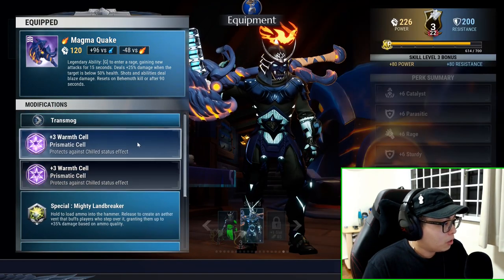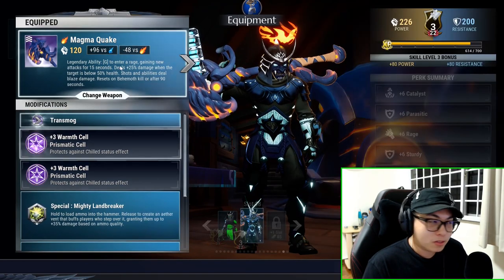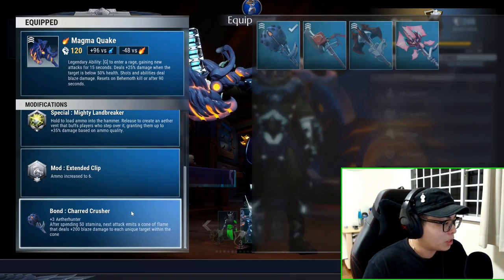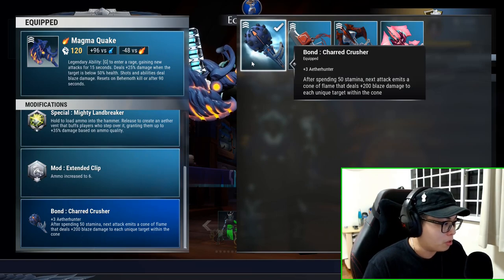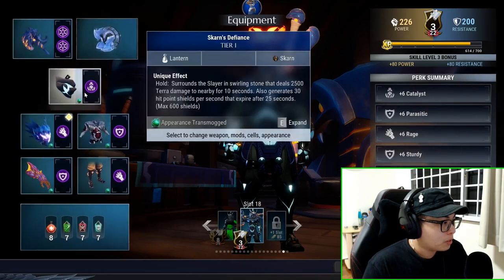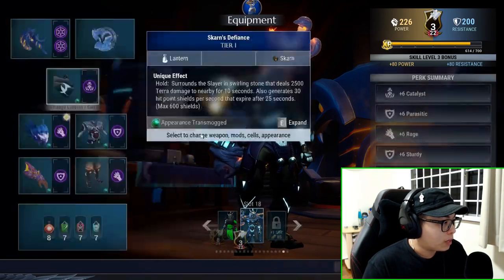Use a Warm Cell in your weapon. Mighty Land Breaker to boost your damage, and Charred Crusher from the Charrog as your bond weapon. Extended Clip is your mod, and Ice Born Omni Cell rounds it out.